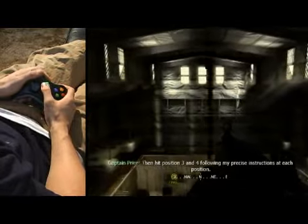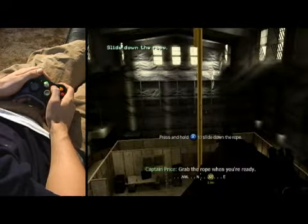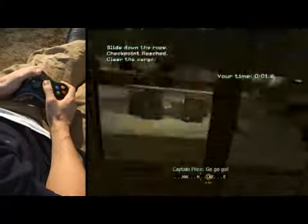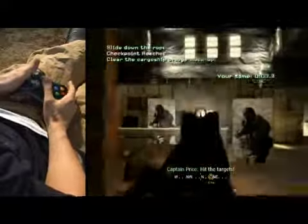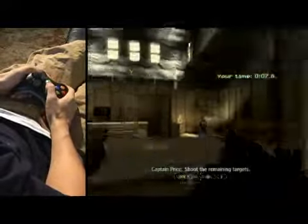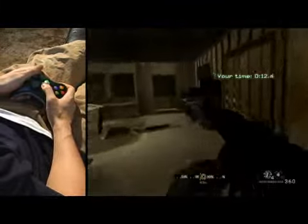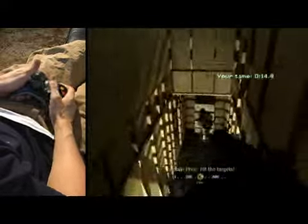So we're going to do this obstacle course now. You just get right up to the rope, and as soon as they give us the go-ahead, we're going to go ahead and do this obstacle course. We're going to go down here, shoot the targets — and those targets are down. So we're going to go to position two. You want to reload, and we're going to shoot the target down here.